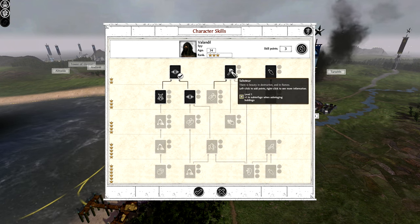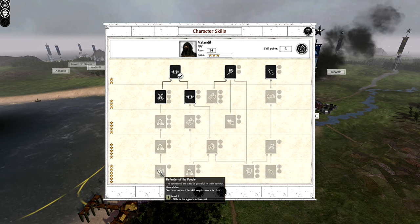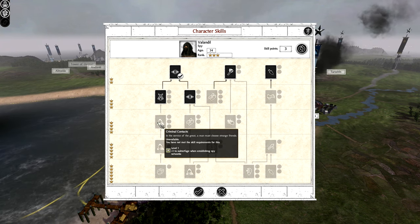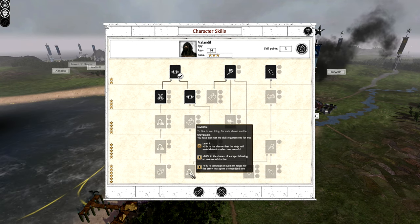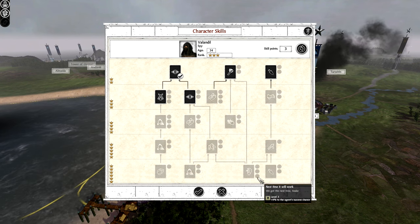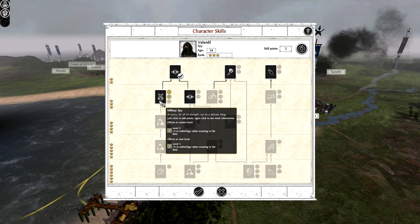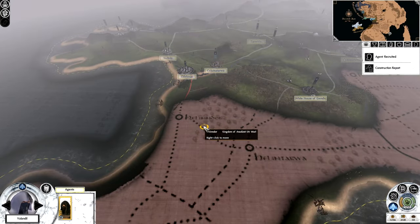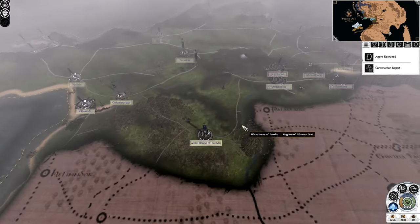For the spy, I'll focus on campaign line of sight and scouting in the field rather than sabotage, though I might have them assassinate later. Reducing their cost is useful, and going down the avoid-detection path. At the moment they're not in an army so the embedded-army abilities are less relevant. I'll just have them scout — heading down this way to see what's going on. It looks like there are three settlements here.